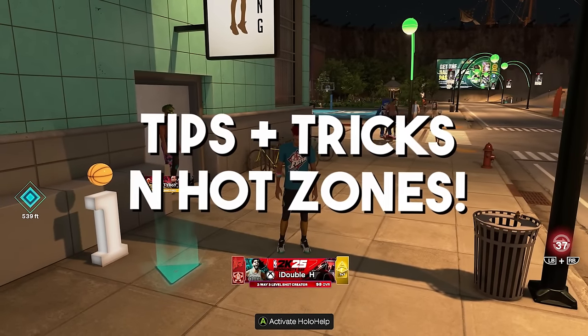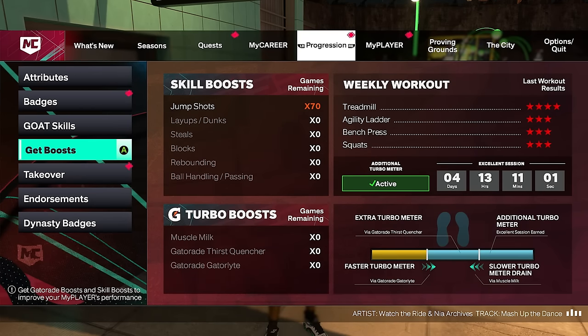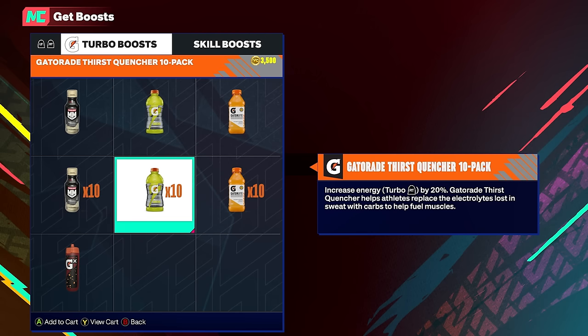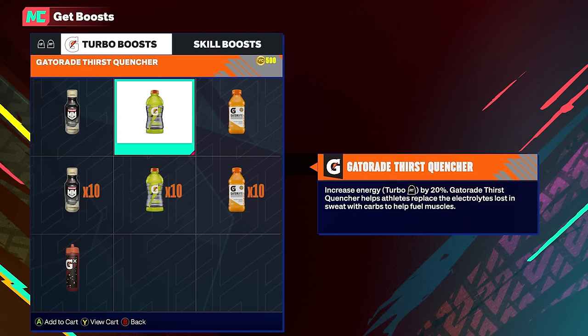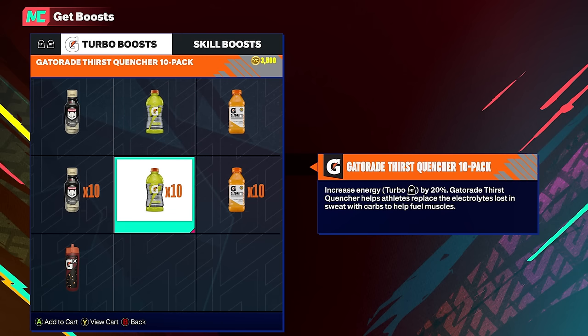Now some simple tips and tricks. There are boosts in this game — I know a lot of you don't want to spend VC, but you can't want to shoot the best you possibly can and also not buy jump shot boosts. They make a clear difference. Also consider buying the green Thirst Quencher Gatorade for extra stamina — extra stamina by the time you shoot the ball equals a higher chance of making the shot. Those are the two best things you can directly buy with VC to boost your shooting.